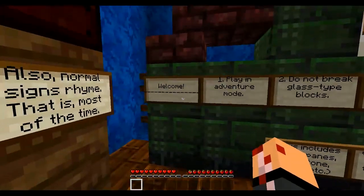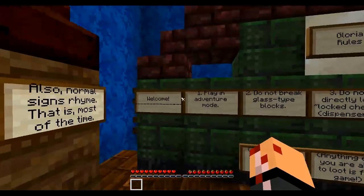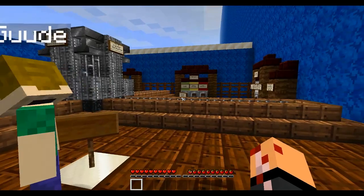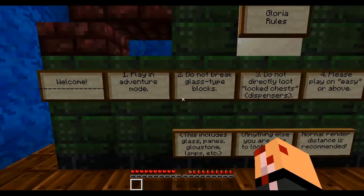Gloria rules. Welcome. Rule one: play in adventure mode. We are indeed playing in adventure mode, right? I think the command blocks do that for us. Yeah, there's a command block over there. Okay, good.